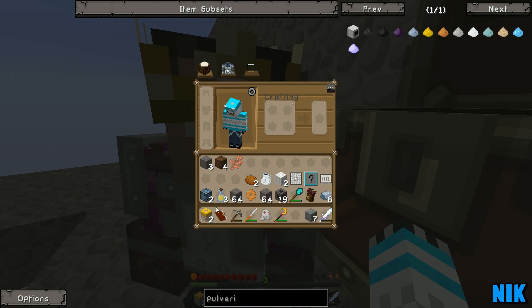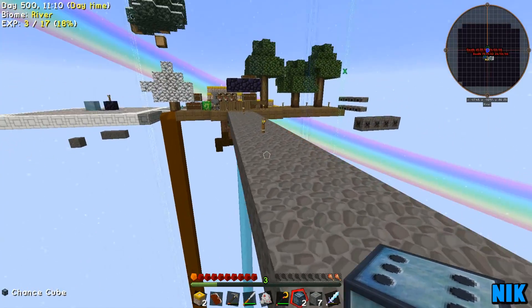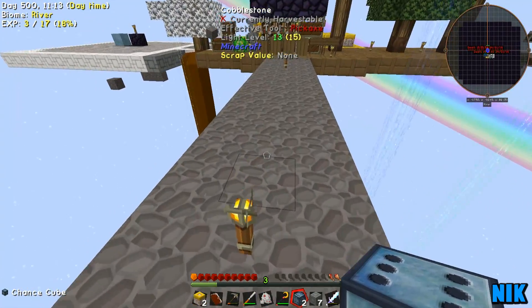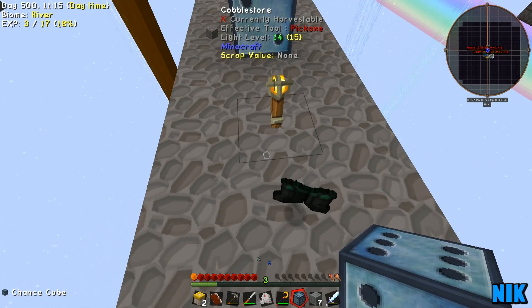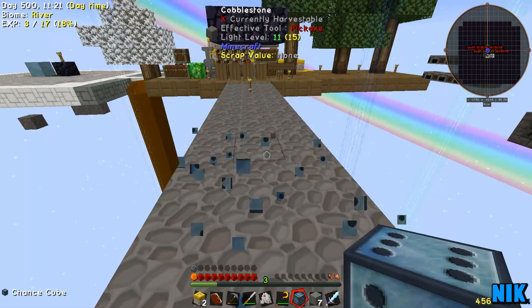That'll be useful. I got two chance cubes. I want some more boots, Nick. You want some boots? I've already got these dark boots. Give me some boots. I'll wear the boots while I... Here we go. Dance around the chance cube.